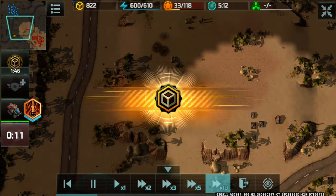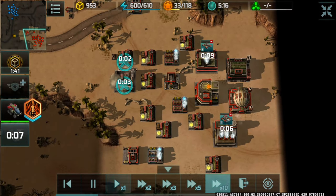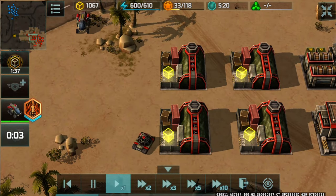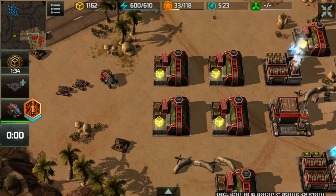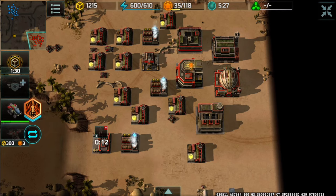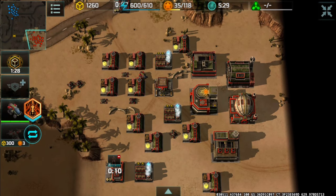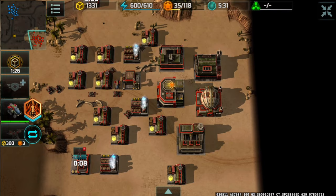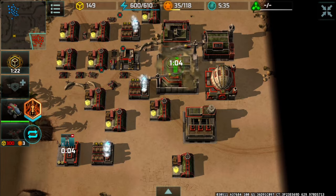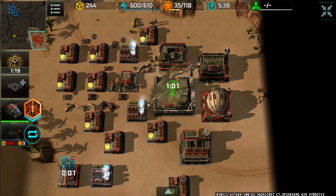That was a mistake on my end — a miss-micro. I used a reconstruction boost to rebuild the two supply centers that I lost for free. I now have nine supply centers and have also upgraded my HQ to level four.